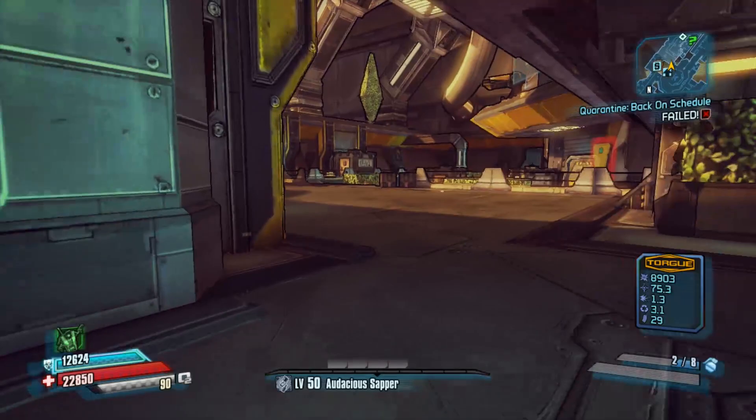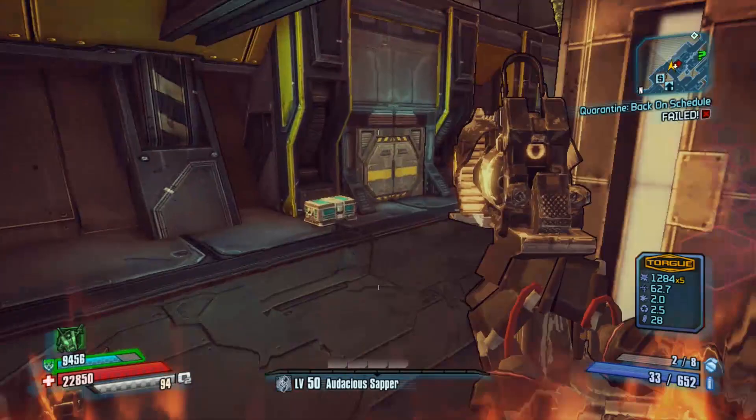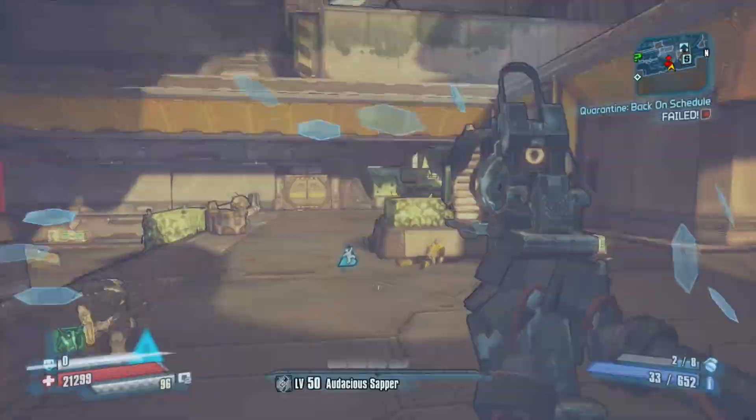Corporal Bob has 3 different spawn points in the Hyperion Hub of Heroism. When doing the farming route, I recommend starting in Jack's office and then leaving into the Hyperion Hub of Heroism because it is much easier for actually getting to all Corporal Bob spawn points.